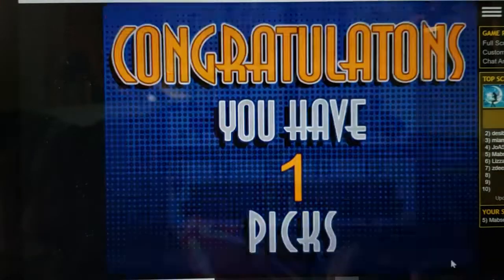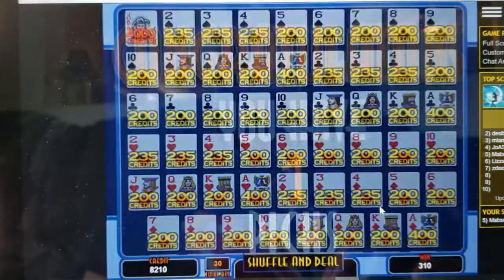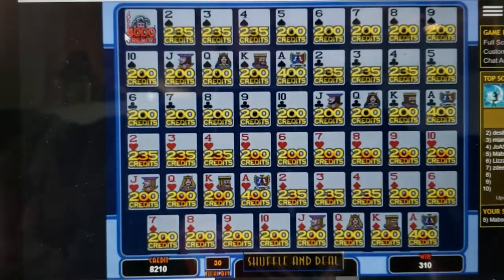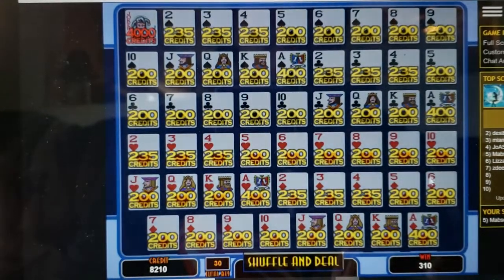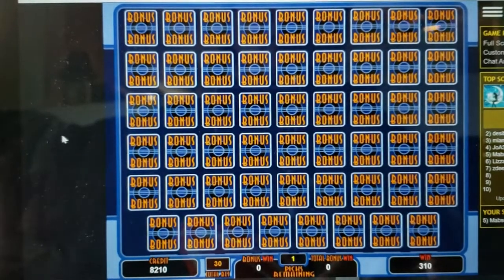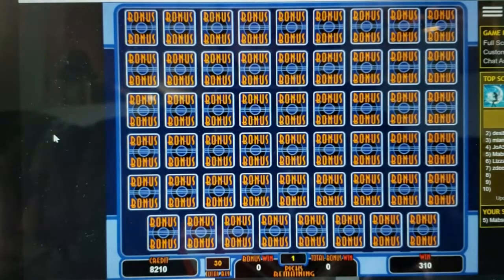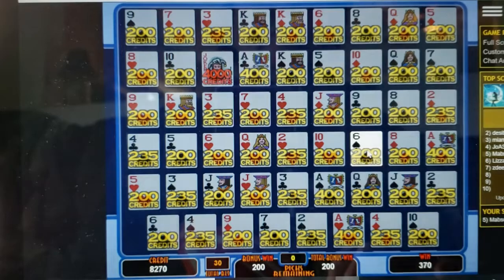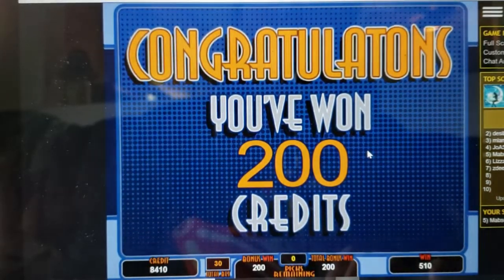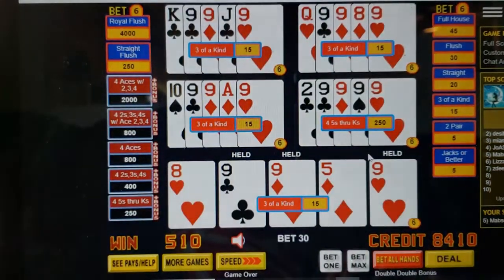We finally got a bonus! Now what happens is these are all the amounts you can win with the four of a kind we got. We get one pick — it's going to shuffle up and we're going to pick a card. You saw there was a 4,000 credit option up there. Pick this one — 200 credits. Okay, so on top of my 250, I won another 200 credits.